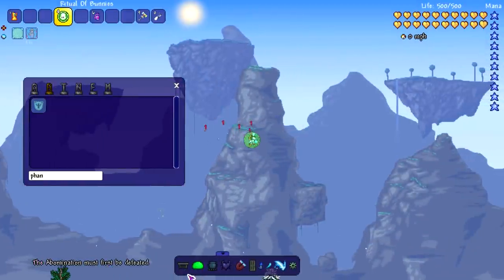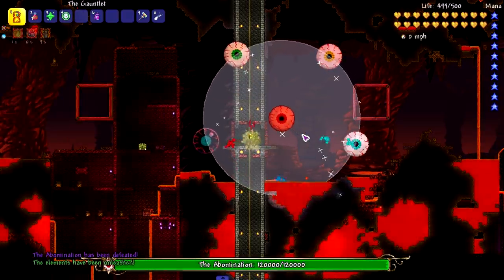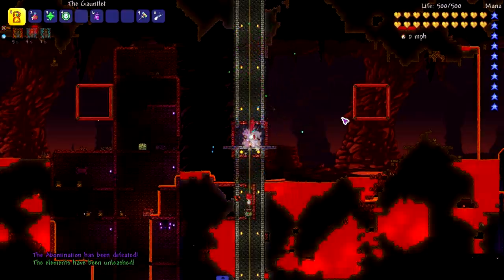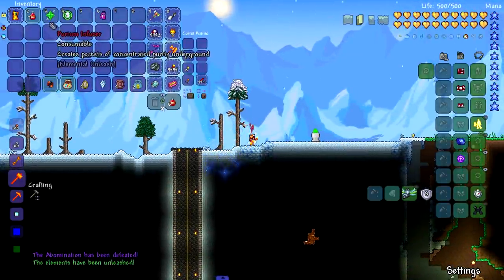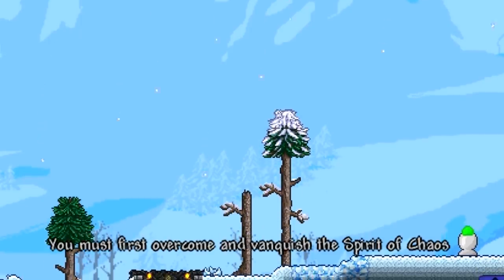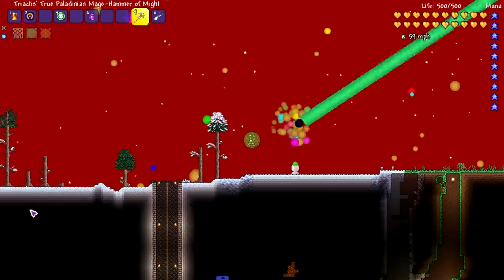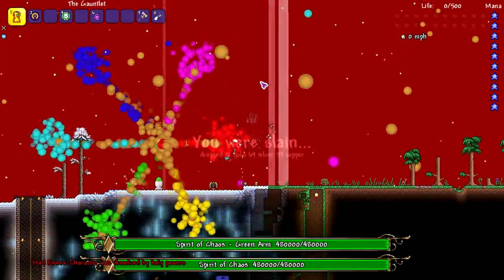The Abomination is one of the first bosses in a while that actually dies from the snap — there has to be some threshold some bosses have that gives them resistance. Now it's making me fight the Spirit of Chaos too — and it has no health bar. Spoke too soon!